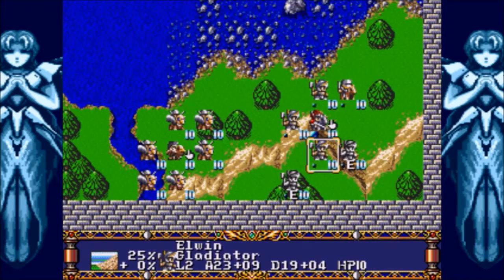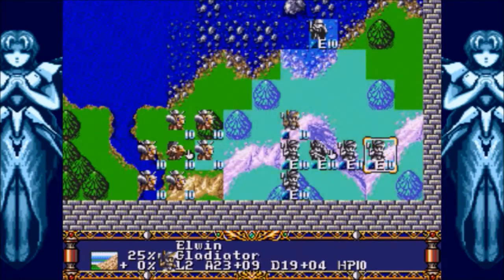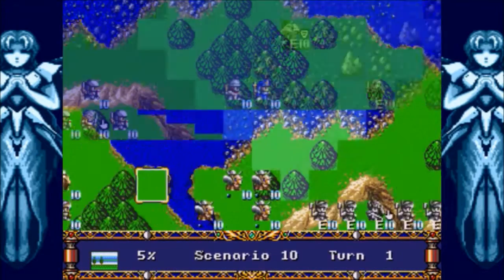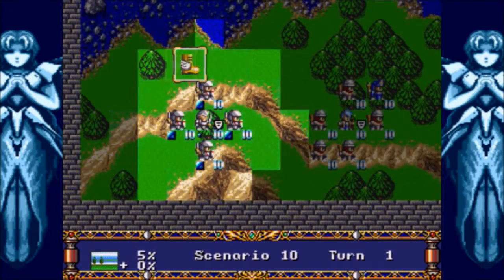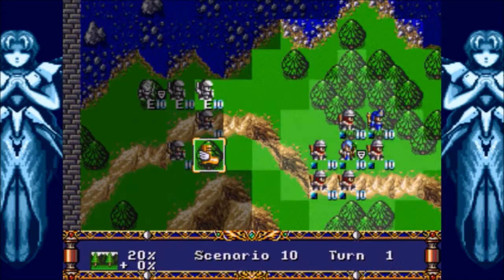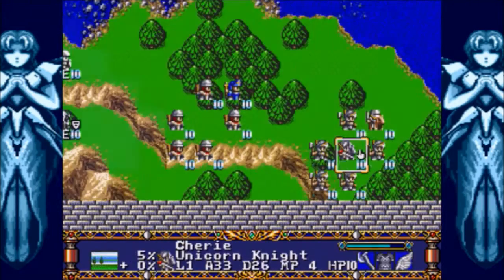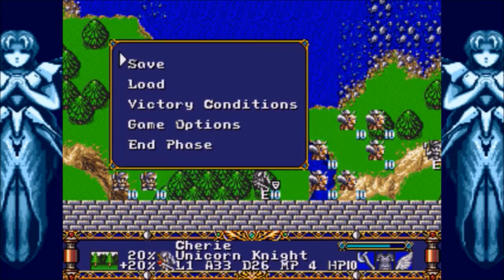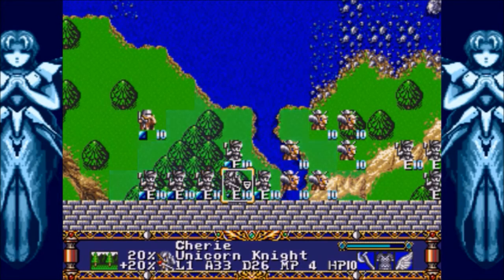Similar to the fight with the Krakens in Warsong — I believe it was Scenario 9 of that game — you don't want to press things. If you're patient, they will come to you. So that's what we're looking to do. Because as you know by now, the name of the game is strategy. So let's use it by moving everybody into a prime position to pick them off when they arrive. Keep all our commanders surrounded as always, and really just sit back until they make it. I think I want to take up all of this real estate here. I'll put it on auto because it's going to take them at least three turns to make it, even with their high movement in the seas.